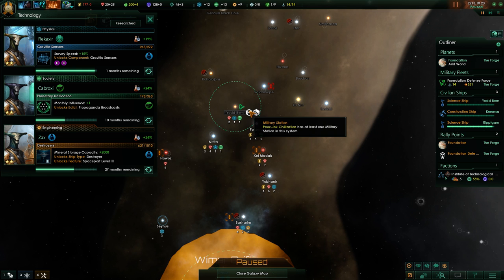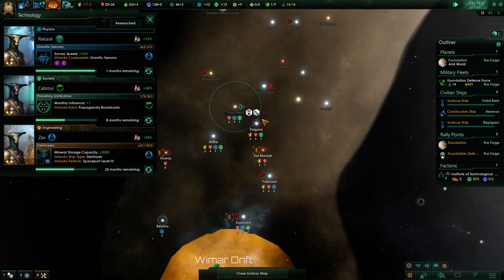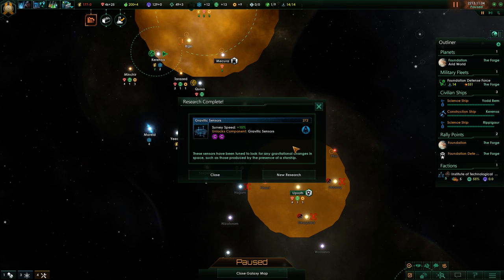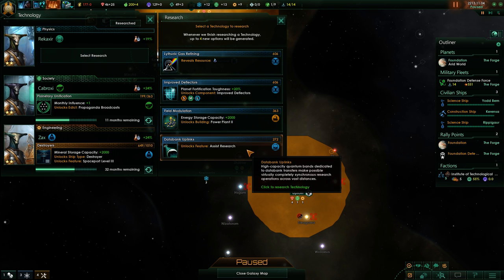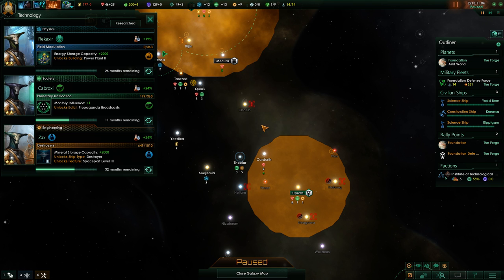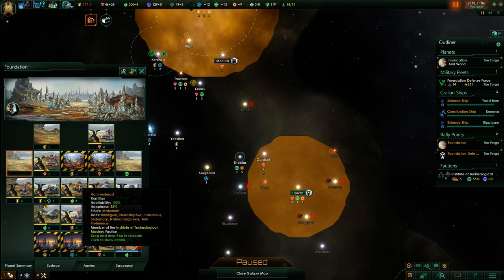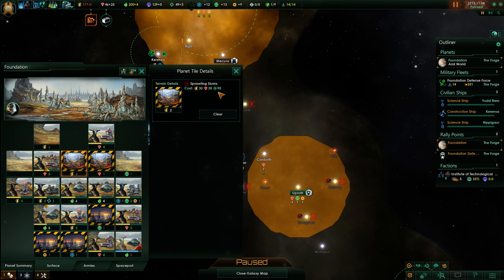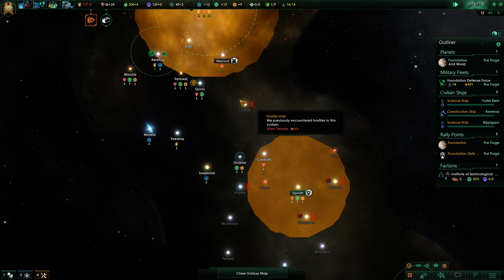I really don't want those militarists to pop up right next to me - that is not what I desire at all. Research complete. What do we get - gravity sensors, yeah. We need to learn the Assist Research thing. The power plant too would actually be quite useful to us - that would solve my energy problem, because then I could upgrade that one and that one. I should also go ahead and remove those tile blockers possibly at some point when we want to build stuff. We're not in a rush for that.